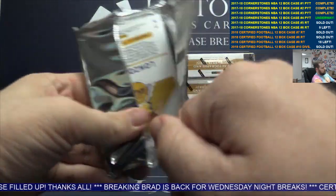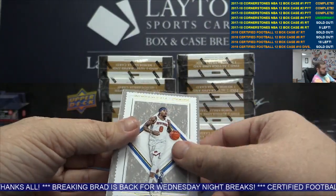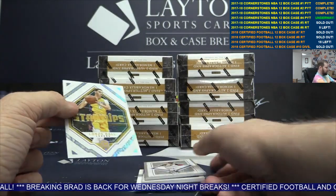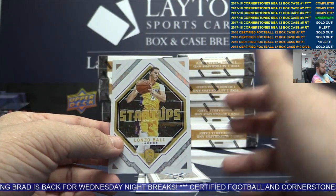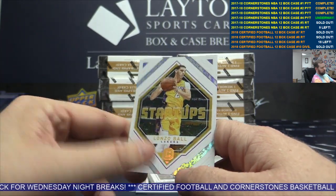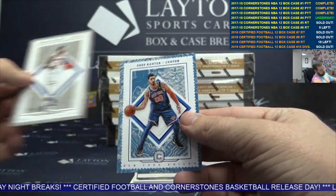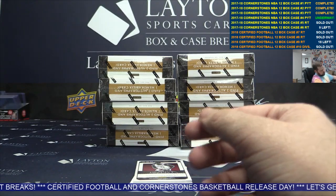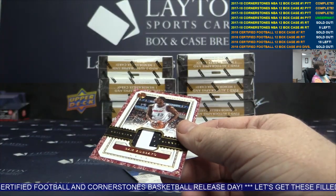It's your one team. You can get a combo team, which means you get two teams, but that's when we put two of the lesser-valued teams together to give you a better chance of getting something.